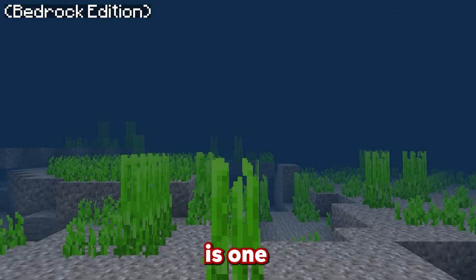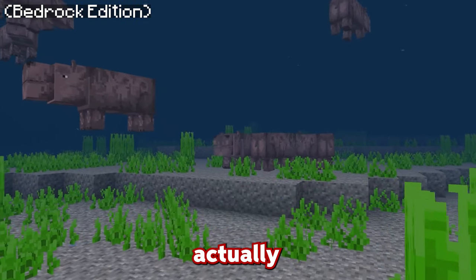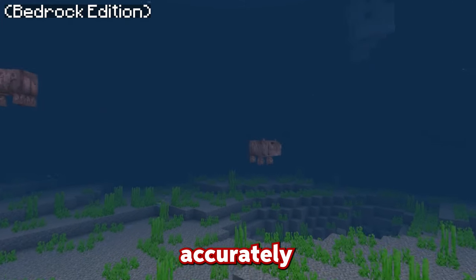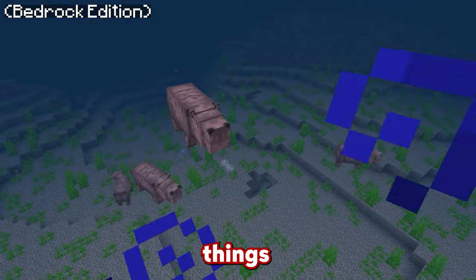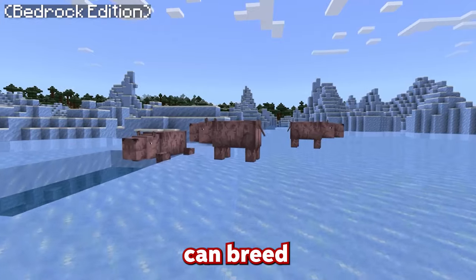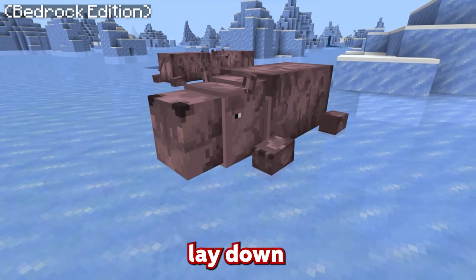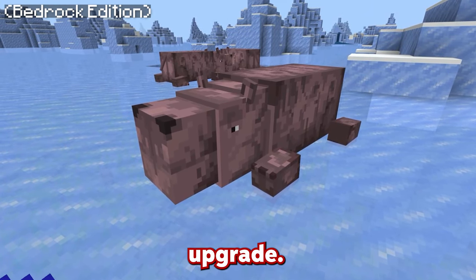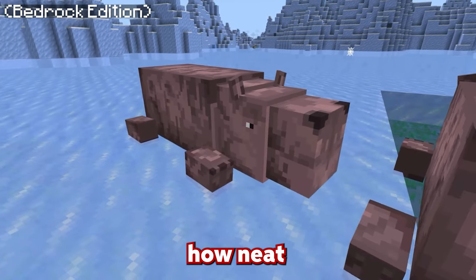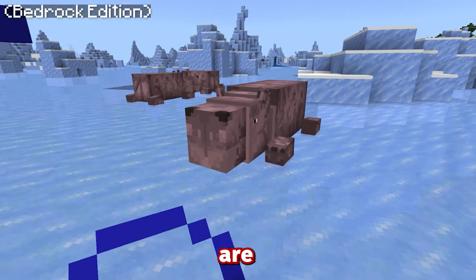This next mod is called the World Wild Animals add-on. This add-on actually adds a bunch of new creatures to Minecraft — you can see that these are hippos. What's actually good about this mob is that it accurately depicts hippos, showing them walking around at the bottom and some even coming up for water. They also have a feature where hippos can actually lay down, which is a really cool addition.